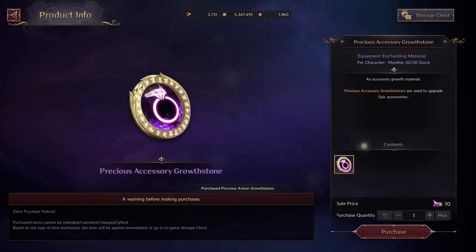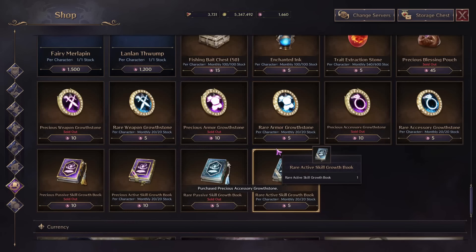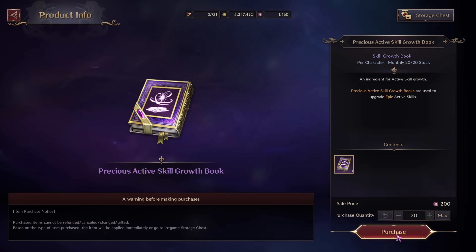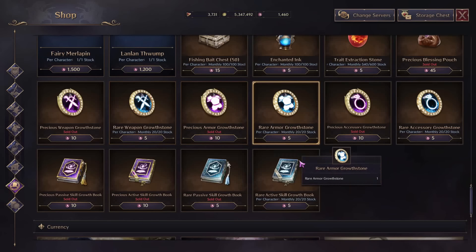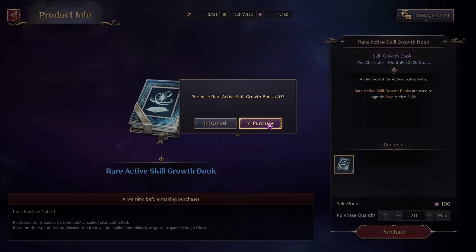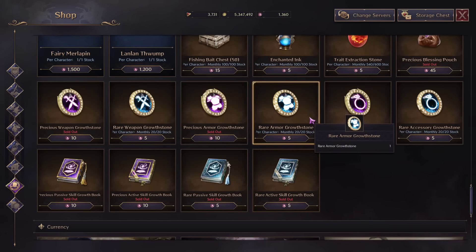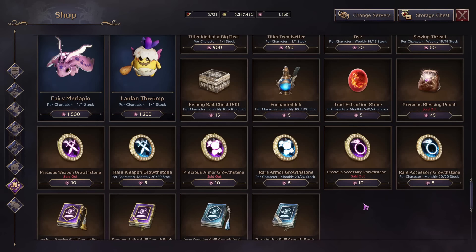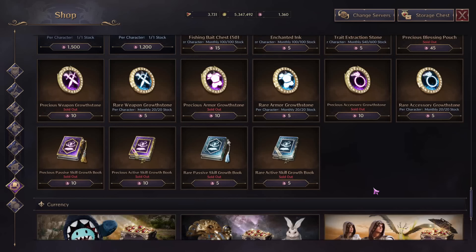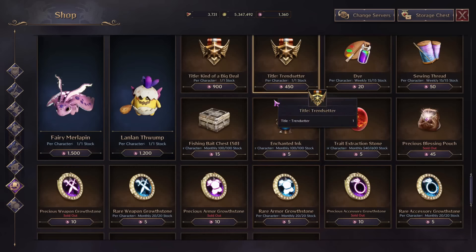I would prioritize these Precious Growth Stones for now. We only have 20 that we can purchase per month, so get them while you can — and once the next month flips over you'll be able to get more. You're just spending 200 tokens and you'll get 20. I don't recommend buying the blue ones other than for skills. These Growth Books are generally harder to come by; just getting to level 50 you get enough to max out everything, but the Books are harder to come by, especially if you're switching between different weapons and need to upgrade even more skills.